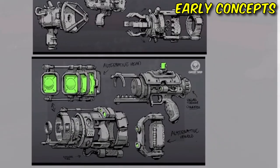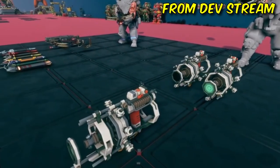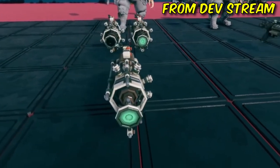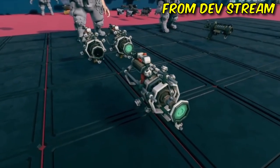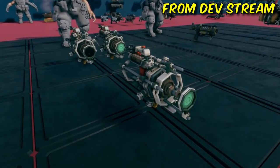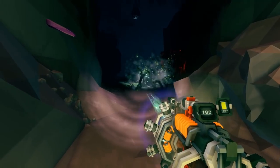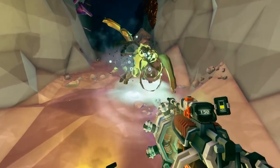This is another weapon that I'm not too sure what they could do with for overclocks. Increasing the width of the waves so you hit more bugs sounds like an easy overclock to make. Charge shots could also be done, but I just can't really think of what else they could do for the Wave Cooker. I'm confident they have some really good ideas for it, judging by how great everything else looks. I'm really looking forward to seeing more of this as a Driller main, but I hope there's more to it. From what we've seen so far, it looks like you just hold the trigger down and cook bugs kind of like the flamethrower already does.